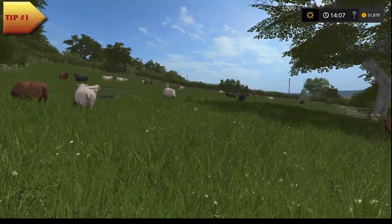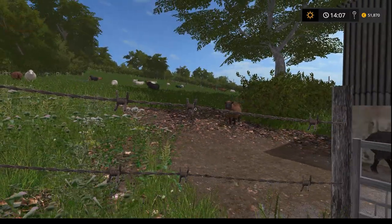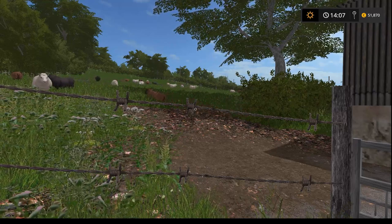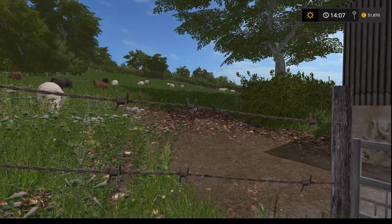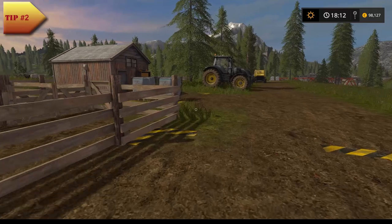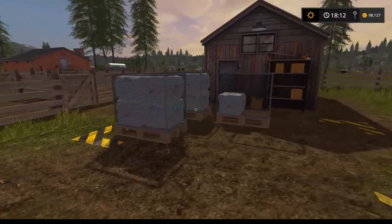Buy sheep first because they only use water and grass or hay, and in a few in-game days you'll get nice profit from selling wool. Grass is the easiest thing to get and it makes no difference for their productivity. Later you can use hay and store it in a hay lot, because grass piles take up a lot of space if you just unload it on the ground. Make sure you move or sell your wool pellets from the spawn point because it can hold only 6 pellets — after that, production of wool stops.